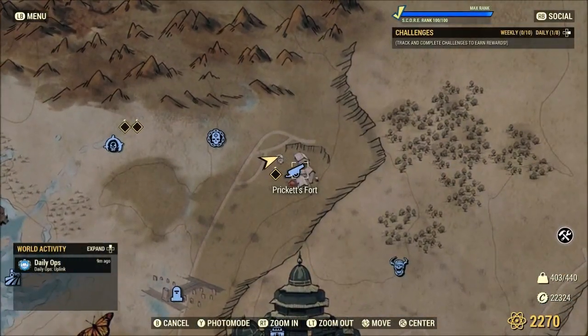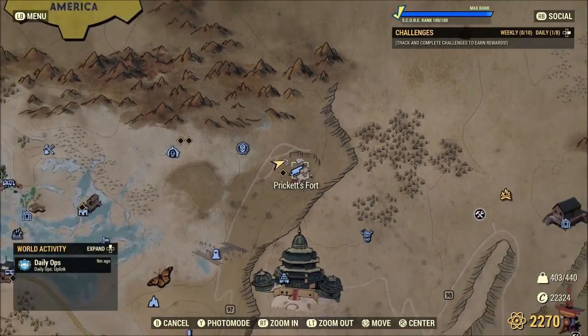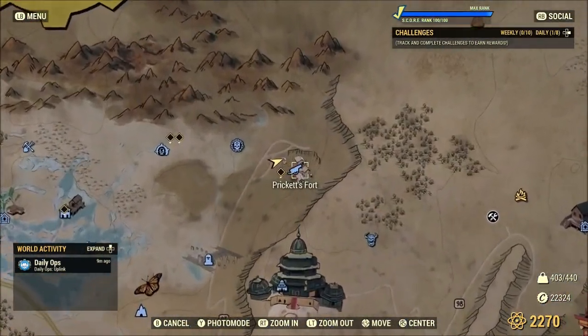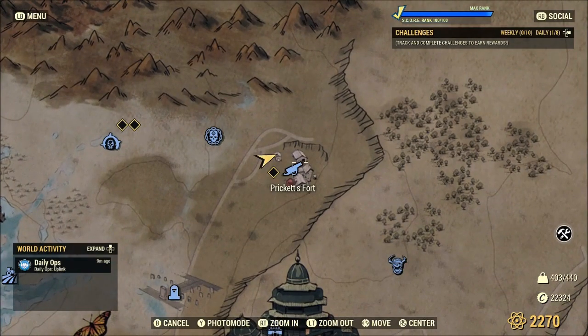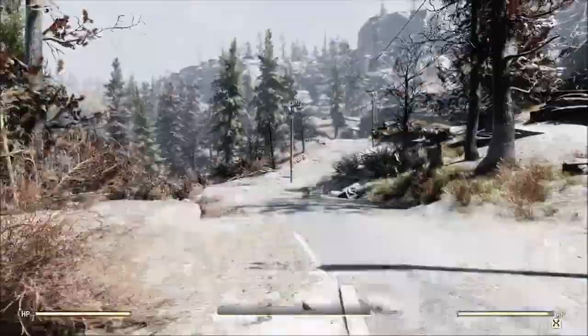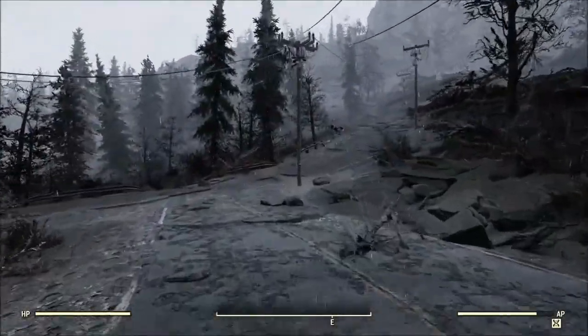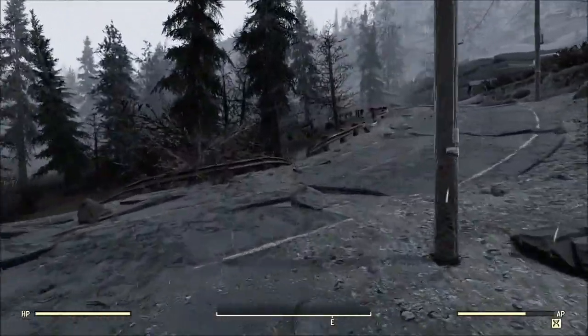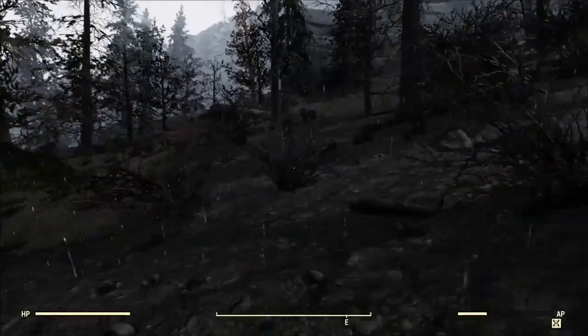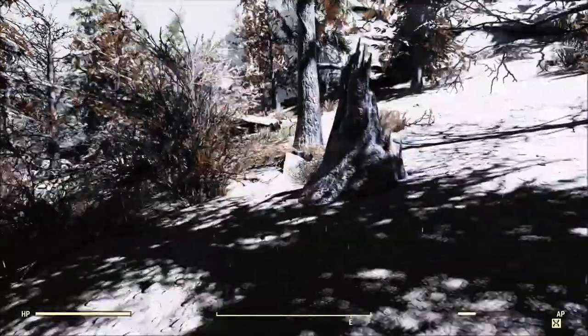I got you back. Now we're going to start this run up at Pricket's Fort. On the off chance that you just want the outfits, you can check Pricket's Fort and the cemetery to the south to try to get the outfit without the plan. But we're here for the plan, mostly because it's another thing to check off the list, and you can sell them if you want to — make a few caps along the way.